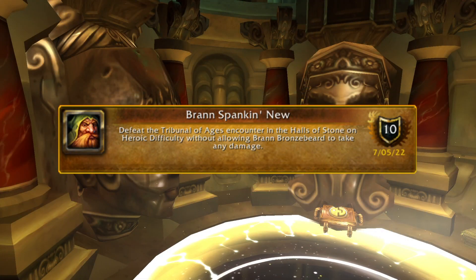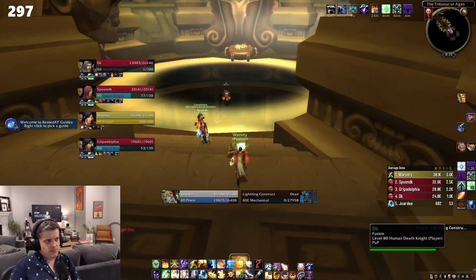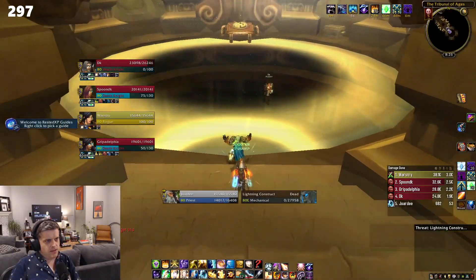Next: Brand Spankin' New. Defeat the Tribunal of Ages encounter in the Halls of Stone without allowing Brann Bronzebeard to take any damage. This one's actually quite easy — you just need to position your group correctly and you'll be good to go.